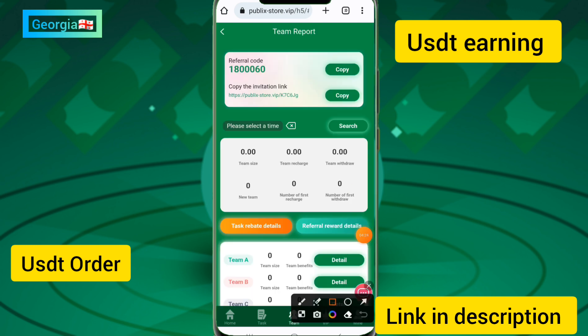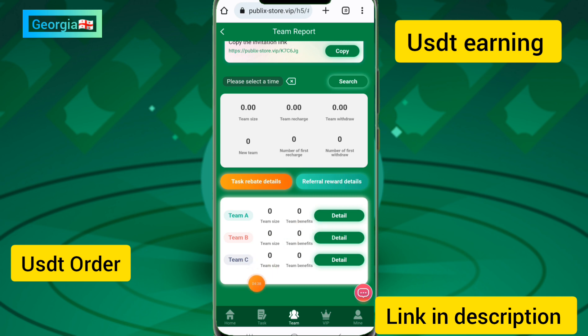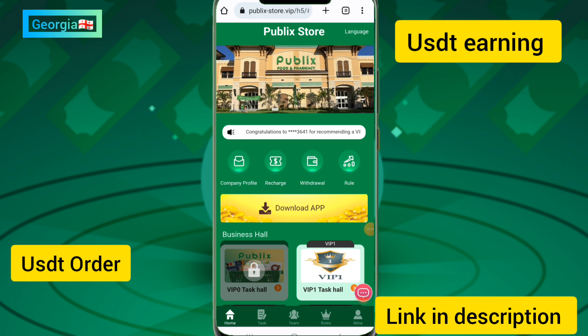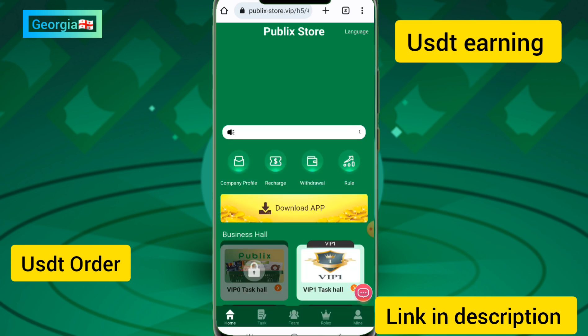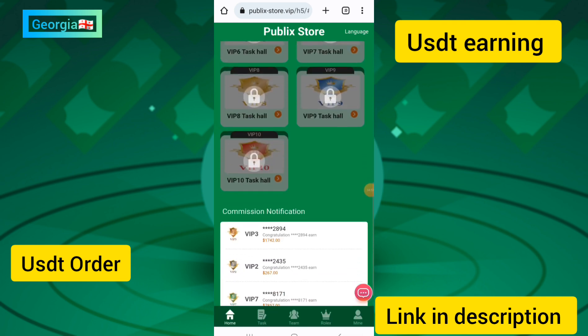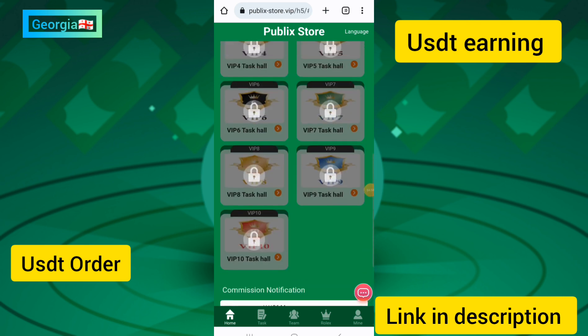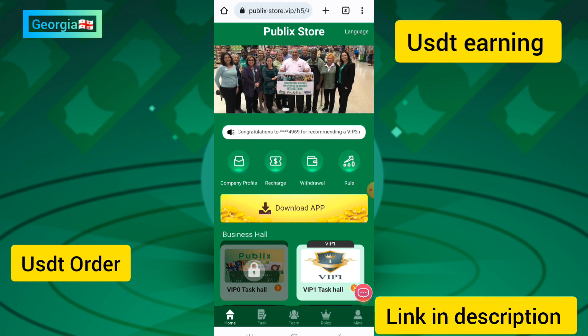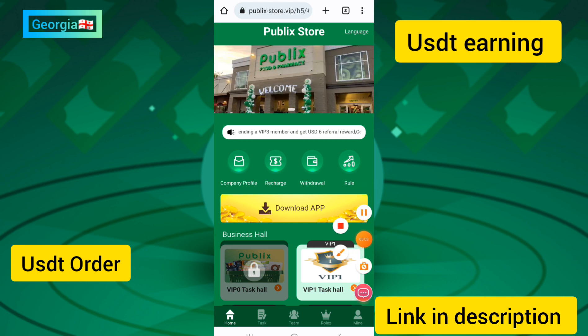If you want to earn free income, copy the invitation link and share it on WhatsApp, blogs, or Telegram groups to earn a lot of referral income. You can earn team A, team B, and team C income on this site. You can check the company profile on the site. This site is similar to other earning platforms like USGT, so please join. If you liked this video, please subscribe to my channel and click the bell icon. Goodbye!